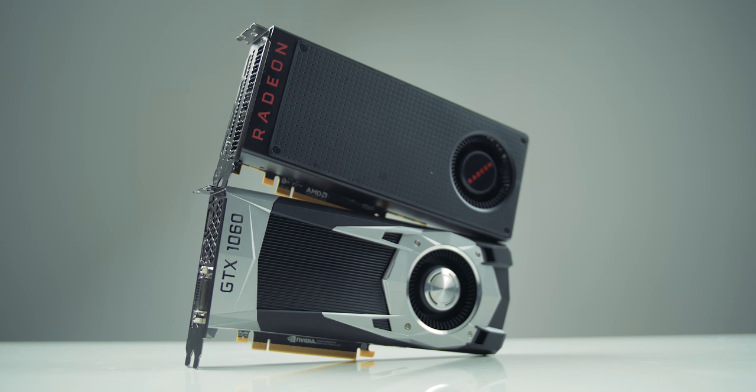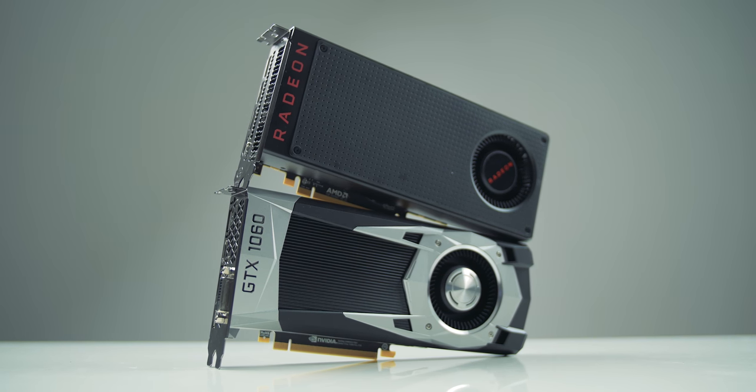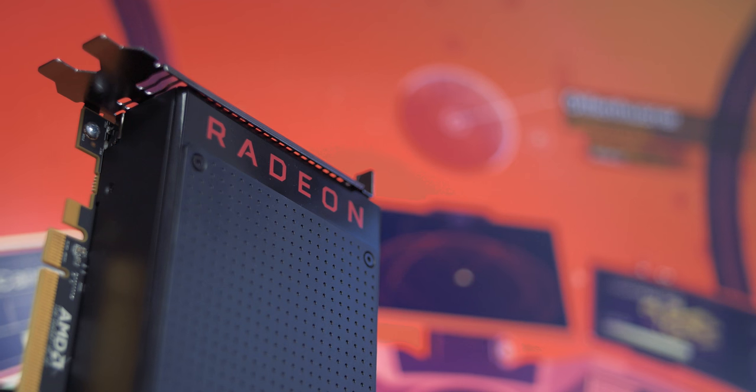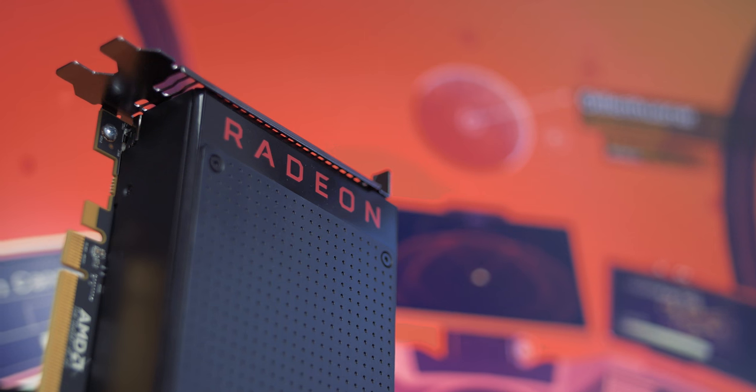In our previous video with the GTX 1060 versus the RX 480, we determined that the GTX 1060 on average was 8% faster at 1440p versus the RX 480, and this is based on 10 games in total.